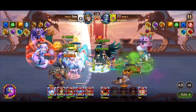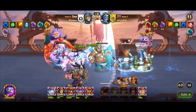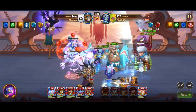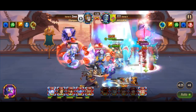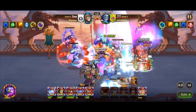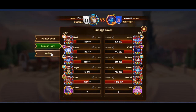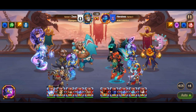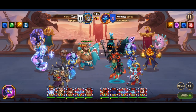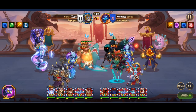The second team composition consists of Rufus, Amira, Heidi, Jorgen, and Polaris. This setup is similar to the first team, with the key difference being the inclusion of Jorgen instead of Martha. Heidi and Amira remain the primary damage dealers. Amira's effectiveness is still boosted by Polaris's artifact, which enhances magic penetration. Heidi continues to deliver pure damage, which bypasses all defenses.